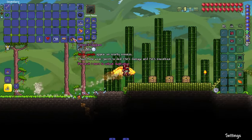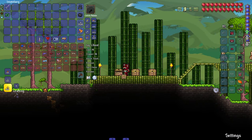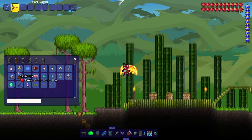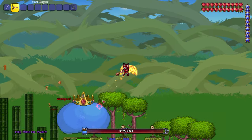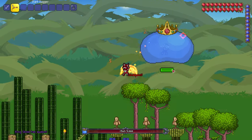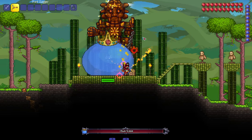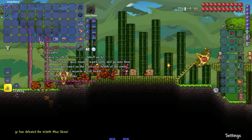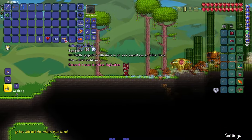We got the Spyglass accessory — shows weak points on nearby enemies. Shoot those weak points to deal more damage. It'll even tell you when you hit the weak point. It puts multiple weak points on them — I mess with that, that's actually really cool.